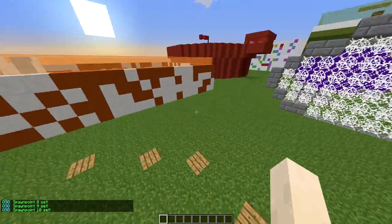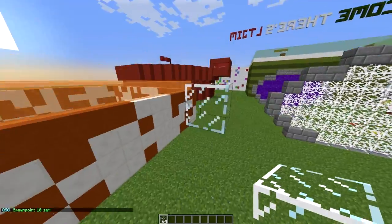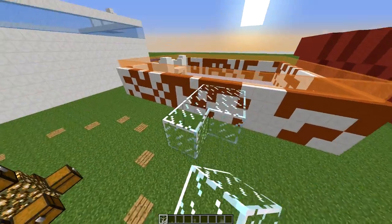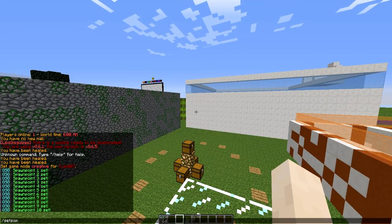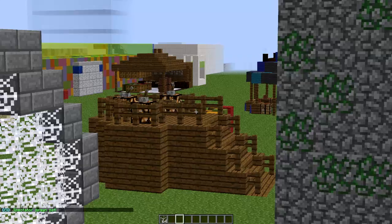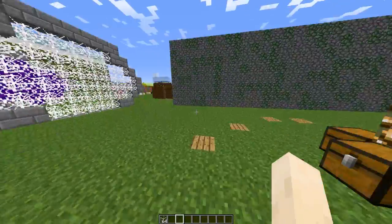Over here I'll make a glass platform — you can probably tell I'm using Optifine by how the glass textures are connected. We need to set the spectator spot with the command 'set spec'. If I hold down C I can zoom in, which is a cool feature, though it's a bit disorientating as it sort of lags movement.